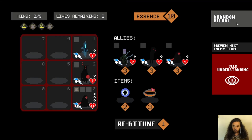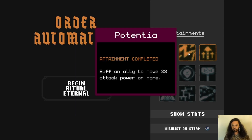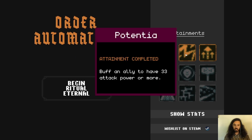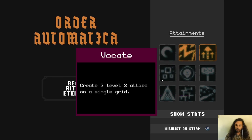I'll abandon this ritual for now. But you can see the goal is to achieve all these nine attainments. In that run we were able to achieve two: buff an ally to have 33 attack power or more — we just did that — and the level three attainment, which is creating one level three ally, which we also did. There are a bunch of these attainments.